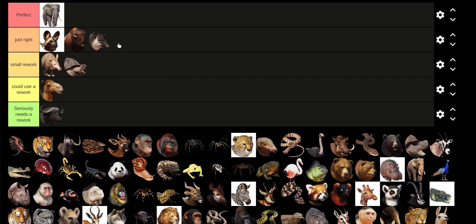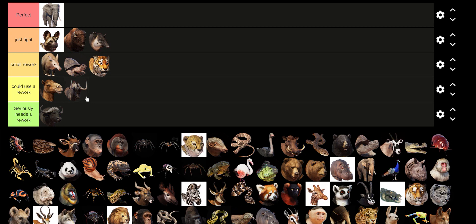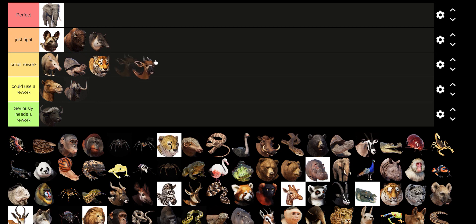Baird's Tapir is fine, it's Just Right. Bengal Tiger — I guess it's a little bit fat. Black Wildebeest: I never really use it because we have the Blue Wildebeest. Bongo is probably just my nitpicks.